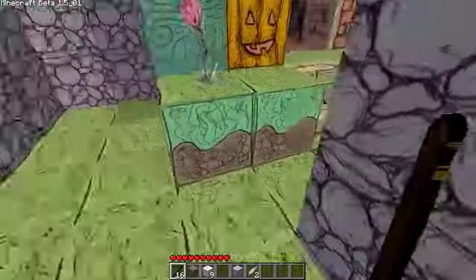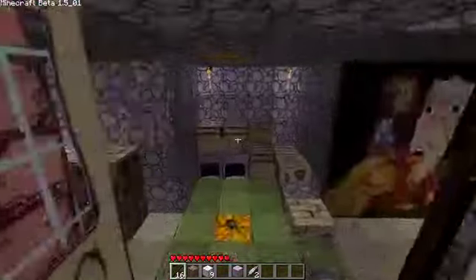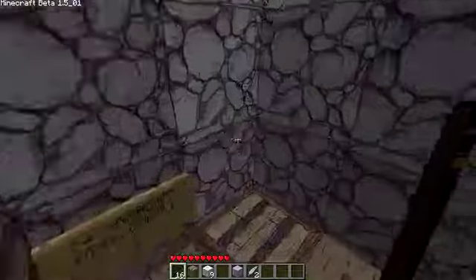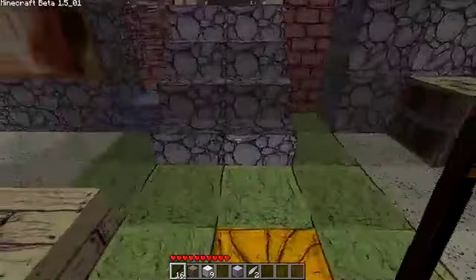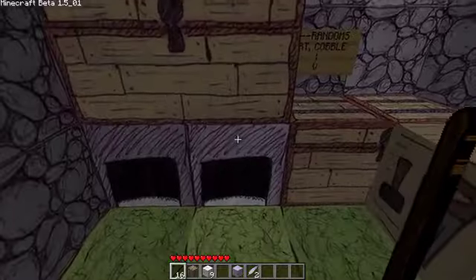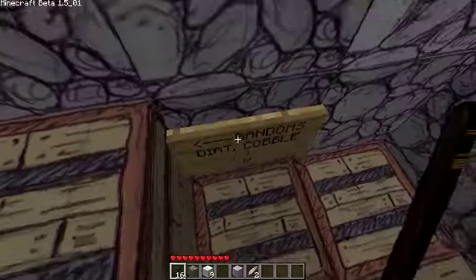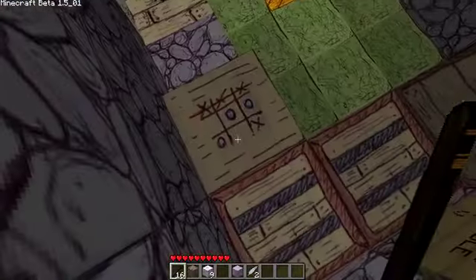Dirt with grass on top looks nice — it's a nice contrast. Here's a pumpkin with a little smirk. The bookshelves look pretty nice; the books have a nice color to them. The furnace doesn't seem ornate enough for me — all it has is a big hole in the middle, and that's it. It's not really to my preference. Here's the chest, and here's the workbench — I really like the tic-tac-toe pattern on that. I thought that was really cool and innovative.